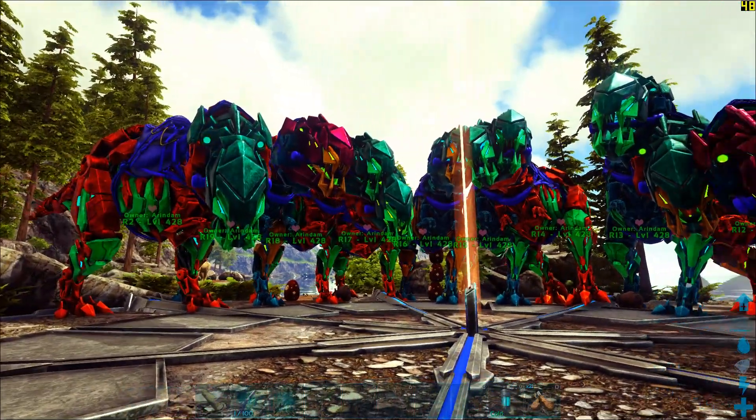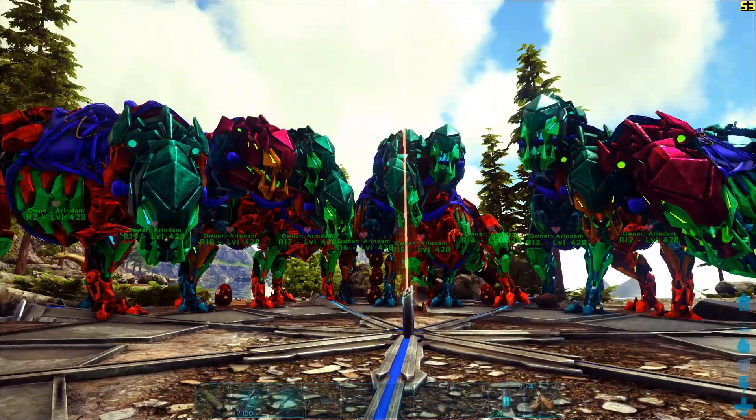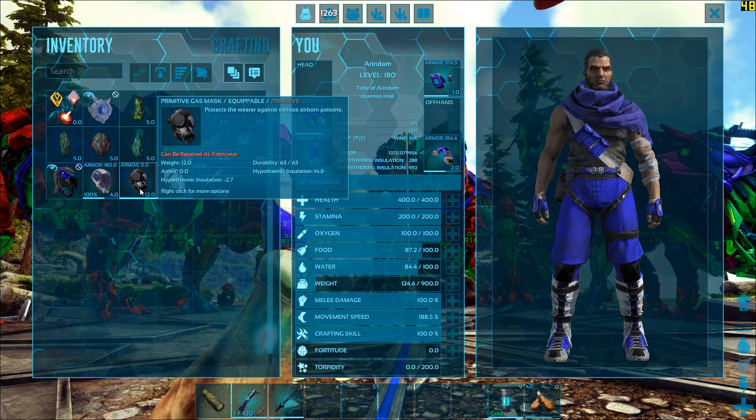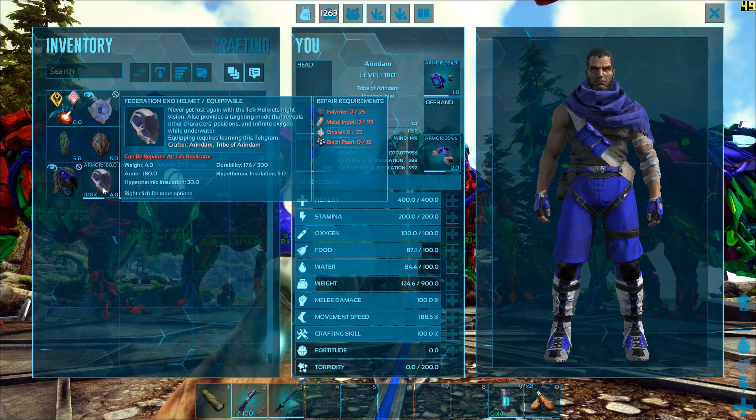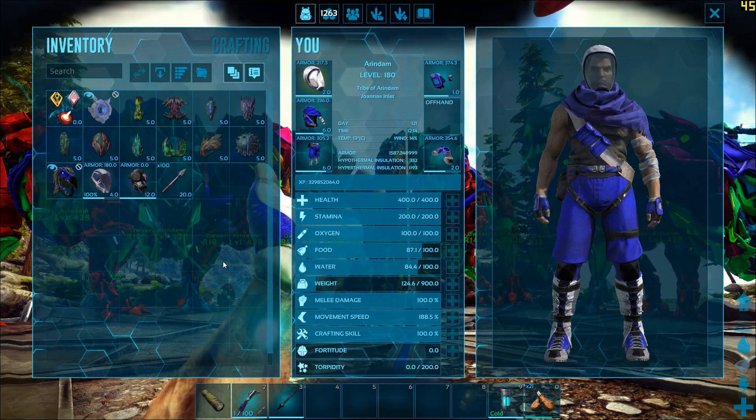This will be the third video for my gamma Ragnarok boss fight. In the previous two videos I had shown you using Therizinos and Shadowmanes. For the Therizinos I had used a gas mask, and for the Shadowmanes I had used a tech helmet. So obviously I'm going to be using a hazard suit hat for this fight.